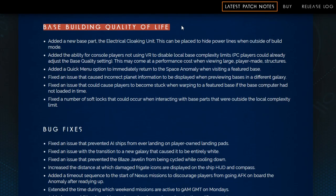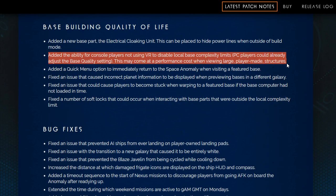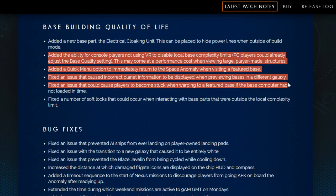Base building quality of life. Added a new base part, the electrical cloaking unit. This can be placed to hide power lines when outside of build mode — this is something we've been asking for for a long time. I actually played with this last night and I couldn't figure out how to make it work, so hopefully it is working. Added the ability for console players not using VR to disable local base complexity limits; PC players could already adjust the base quality setting. This may come at a performance cost when viewing large player-made structures. Added a quick menu option to immediately return to the Space Anomaly when visiting a featured base. Fixed an issue that caused incorrect planet information to be displayed when previewing bases in a different galaxy. Fixed an issue that could cause players to become stuck when warping to a featured base if the base computer had not loaded in time. Fixed a number of soft locks that could occur when interacting with base parts that were outside the local complexity limit.